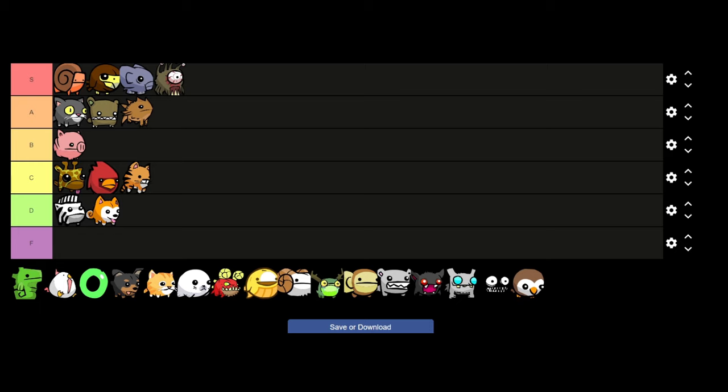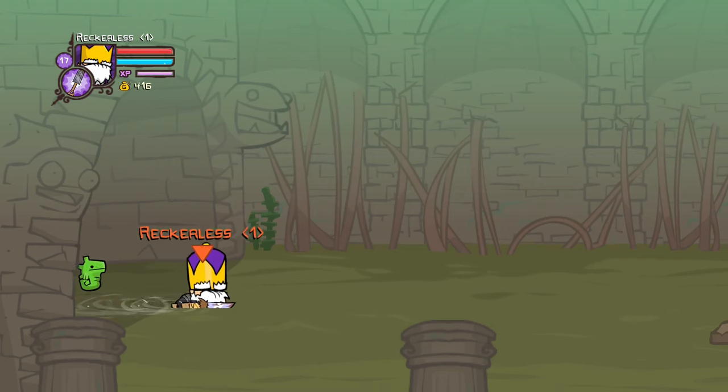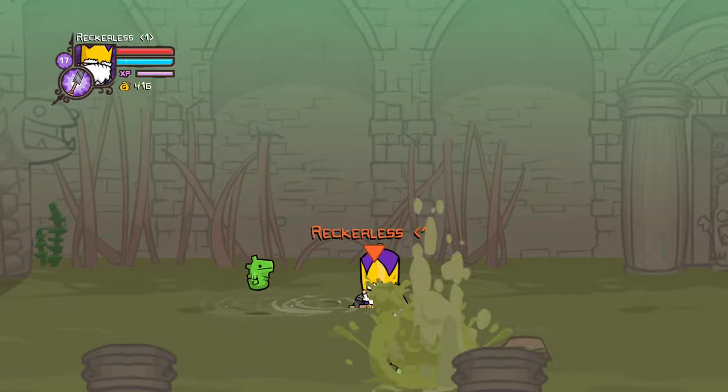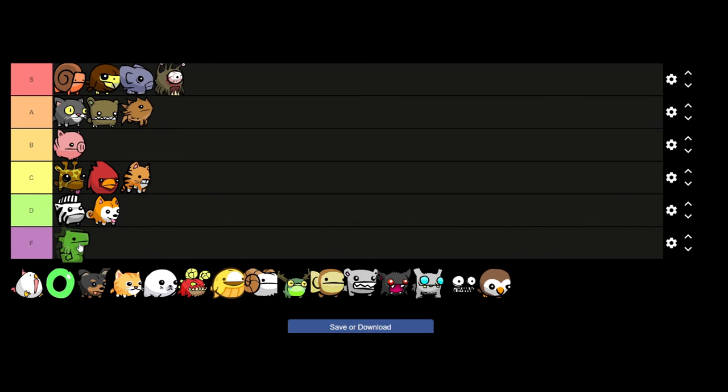Moving on to probably the first terrible pet in the game — Seahorse. His only ability is allowing you to move through water faster than normal, but the problem is there are only about two levels that have water in them, making Seahorse our very first F tier.